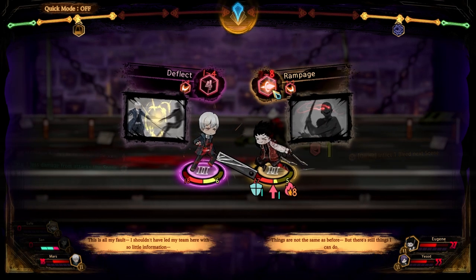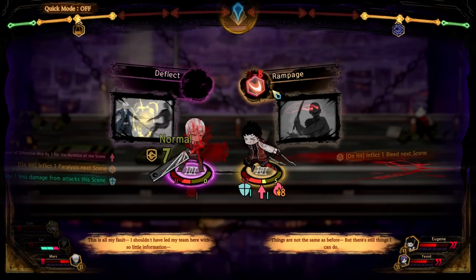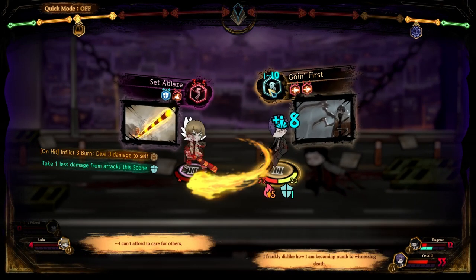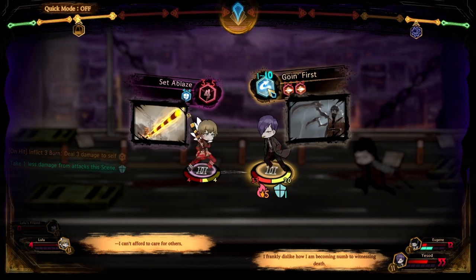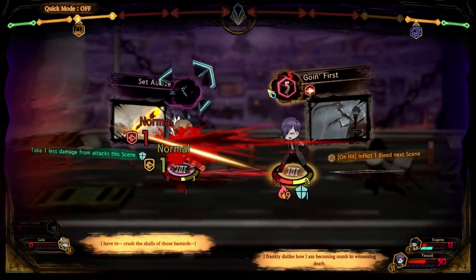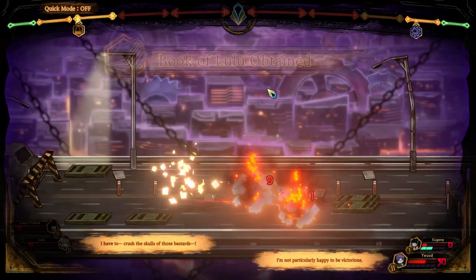On a tie, nothing happens to either side. Evade dice are more straightforward — if you win the roll, you evade the attack completely and regenerate stagger equal to the amount rolled. The magic lies in the fact that the die is retained — in other words, you can keep dodging as long as you keep winning the roll. On a loss, you eat the full attack. On a tie, you dodge the attack but the die is lost and you can't dodge further attacks.